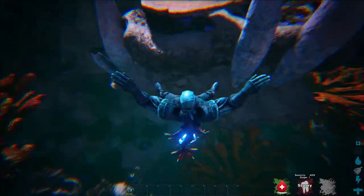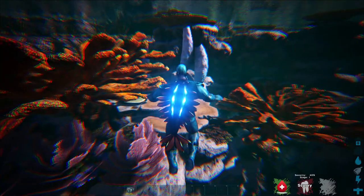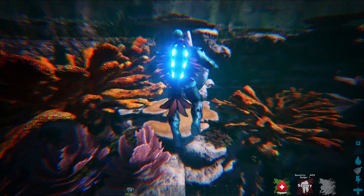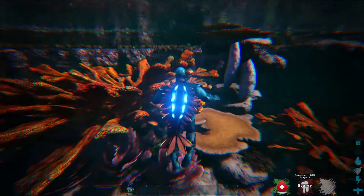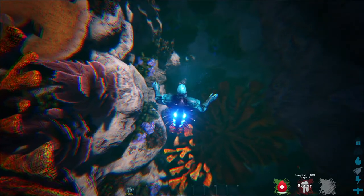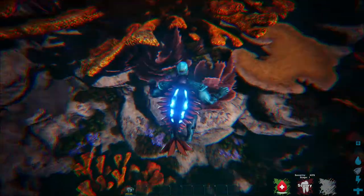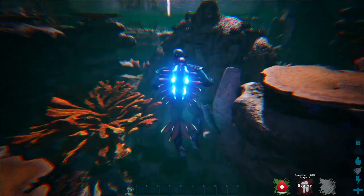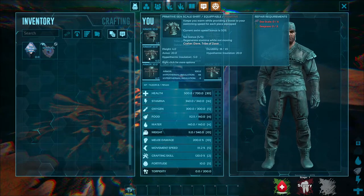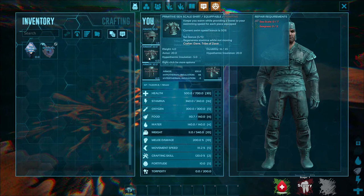Another thing the Karez does while on your back: over time it will slowly break down your chest piece. It is technically feeding off of you. As you can see, we're losing food at a rate of about 0.1 at a time, and it is rapid. You also cannot have the Karez on your back when you're out of the water, or if you're wearing tech gear or scuba gear, because those have a thruster or tank on the back.